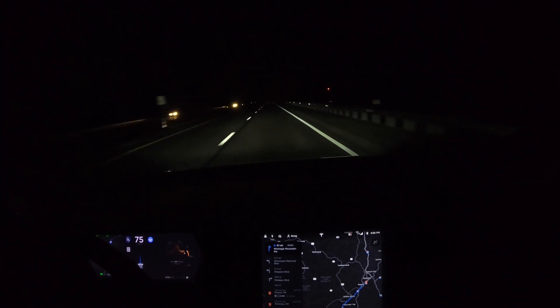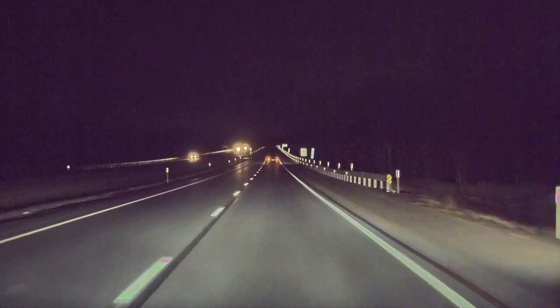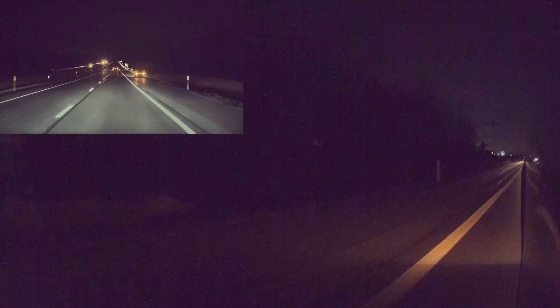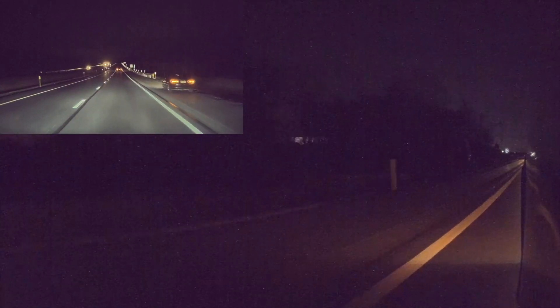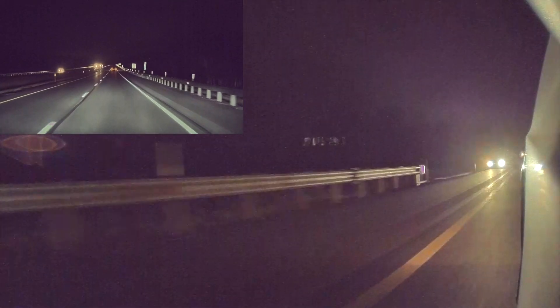Let's look at that from the front-facing autopilot camera. You can clearly see it move to the left side of the lane. Here it is at half speed, including the right repeater, where you can really see that it moves over. And then after it passes the car, it moves right back into the center of the lane.